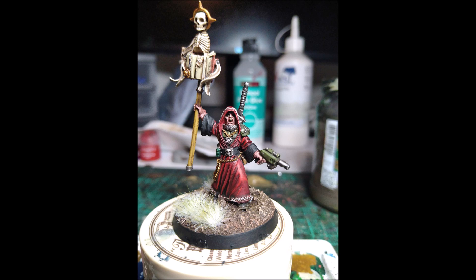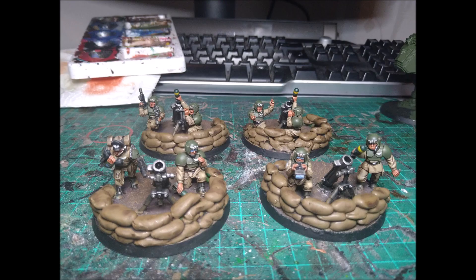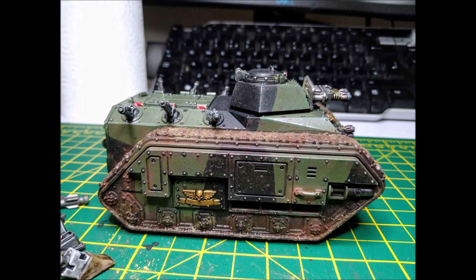If you just want to take an HQ and a troop choice — which is actually really good for Scions — and just add a bit of seasoning, a patrol does that perfectly. It's only two additional CP, which isn't too bad. You'll start the game and gain a CP straight away, so it's an efficient way of adding those Scions in and gives you that low-level flexibility where you're not having to take huge amounts of tax.